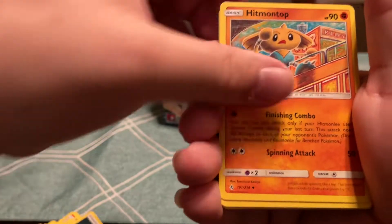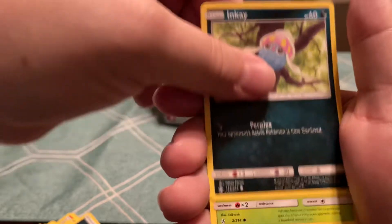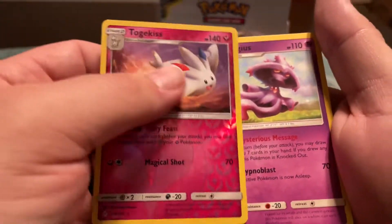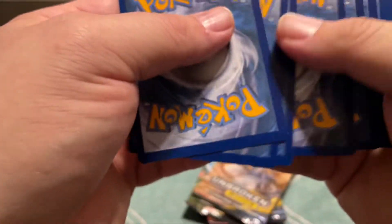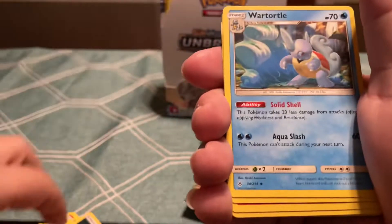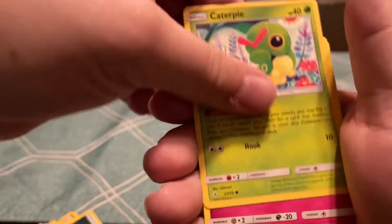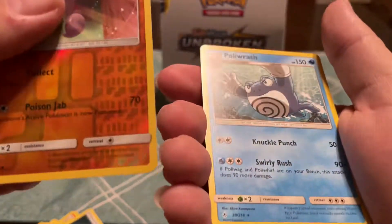Hitting on top. Gliscor, Riolu, Porygon, Inkay, Caterpie, Clefairy, Reverse Togekiss, and a Mismagius. Groudon, Porygon, Mismagius. Groudon, Wartortle, Cleffa, Darumaka, Caterpie, Cottonee, Inkay, Carvanha, and a Poliwrath.